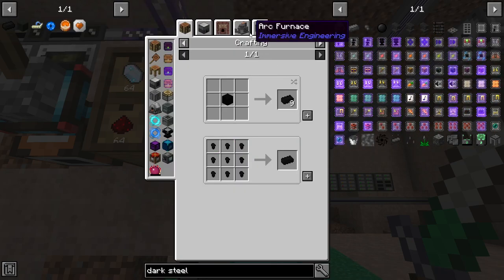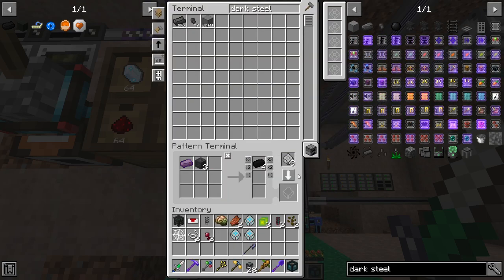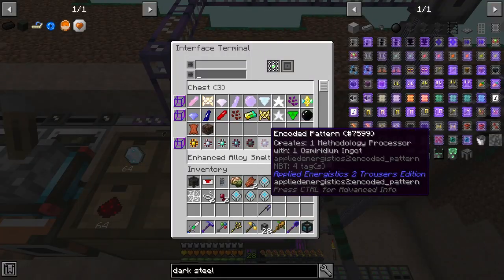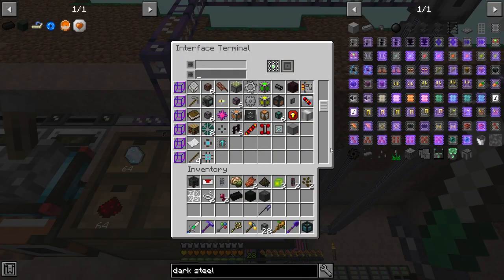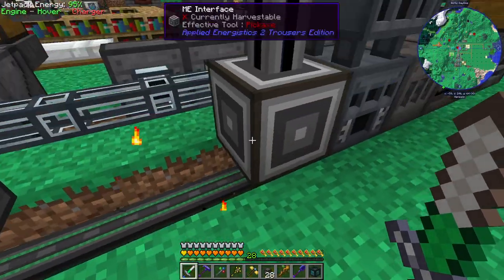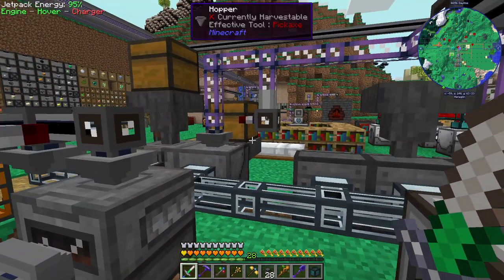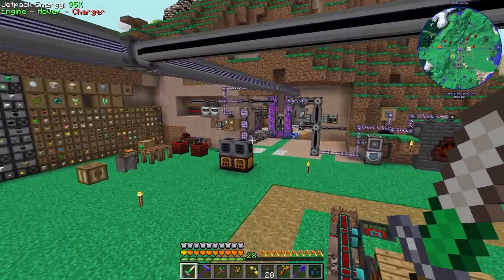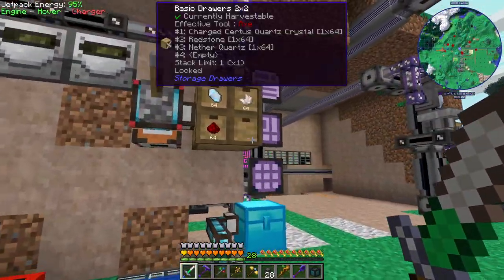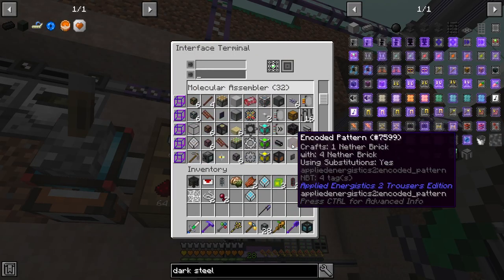We've also got black iron, which is going to get us into advanced crafting. We'll just teach the machine how to make dark stone right here and then throw the other two in the alloy smelter. Black iron goes in the alloy smelter, and monolith stone goes in the molecular assembler.